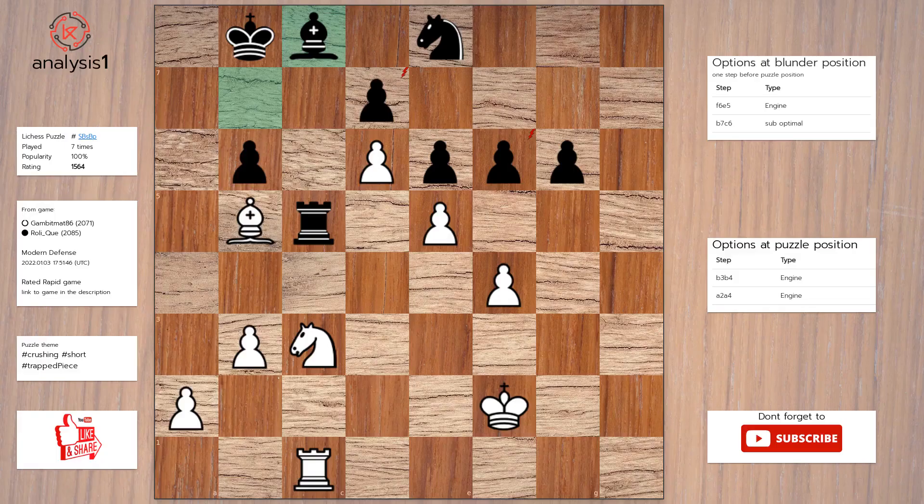Next. Here are the threats: bishop takes pawn, pawn takes pawn. There are no checks in this position. The answer is: rook takes bishop, knight takes rook.